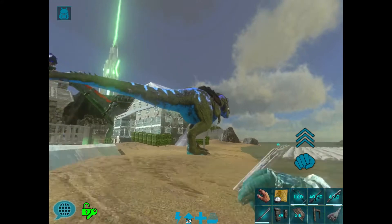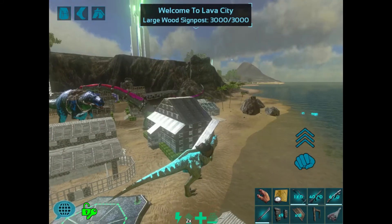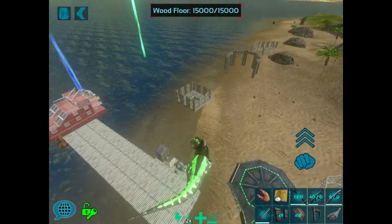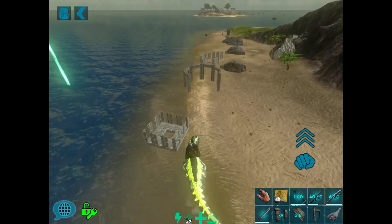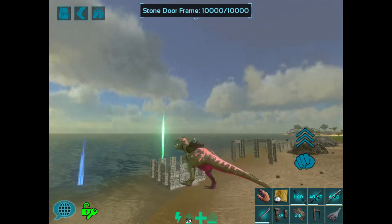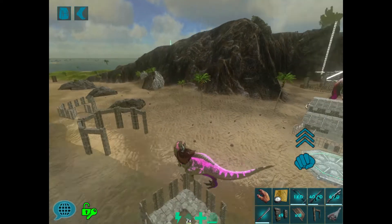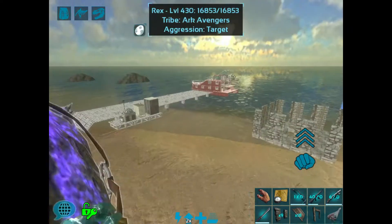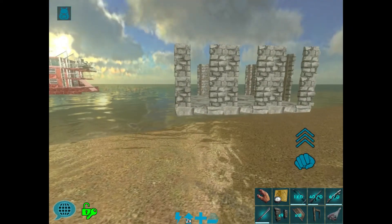My T-Rex is right there — let me show you real quick. This T-Rex, if I use this box trap, he's probably not going to fall in there. He's probably going to bounce over it or bounce through it. Technically he could almost stay in there, but he can almost get out too. The bigger ones, I go a little higher just to guarantee they're not going to go anywhere and fluke out.